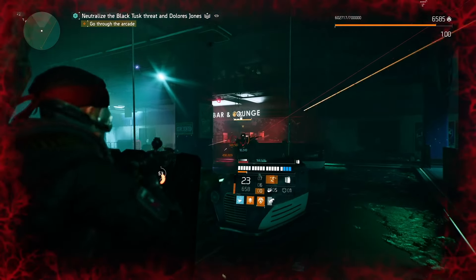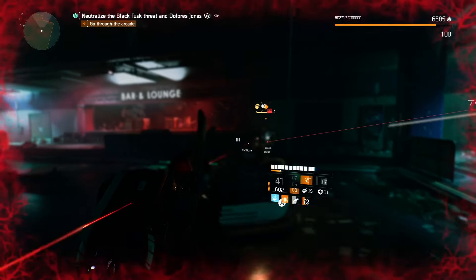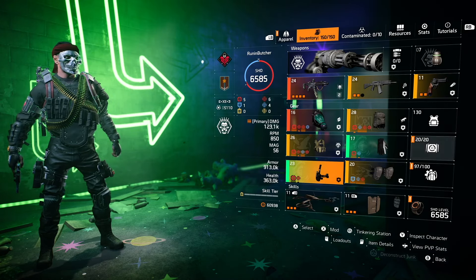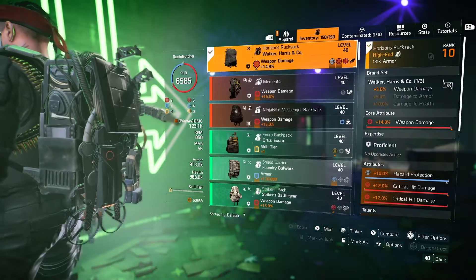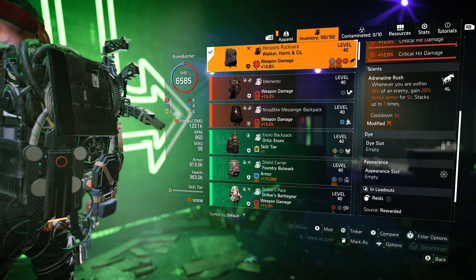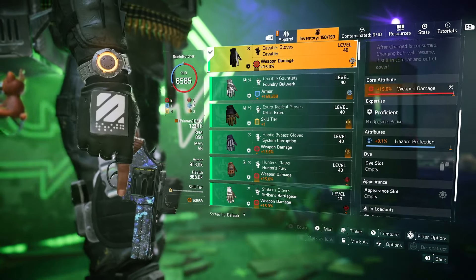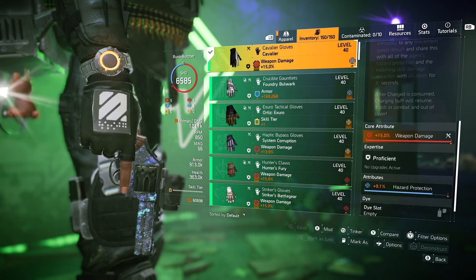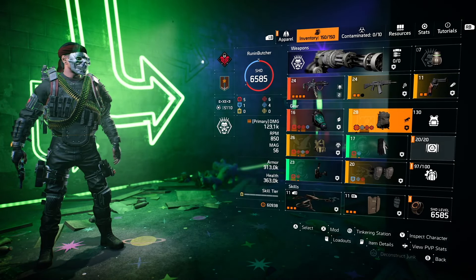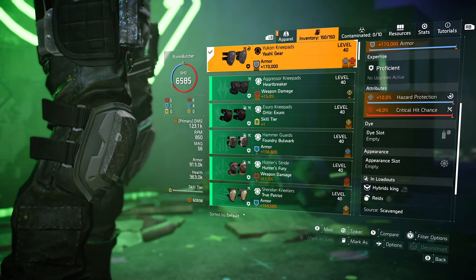If you don't want to use the Intimidate and Adrenaline Rush combo, for Dark Zone you could go with Adrenaline Rush and Unbreakable — a really solid combination since day one. Alternatively you could use the Obliterate talent with Adrenaline Rush, or go with Bloodsucker, or go full DPS mode with Obliterate and Vigilance. I'll definitely try that combo and maybe even throw in Glass Cannon to see how fast we can melt enemies and what the punishment is.